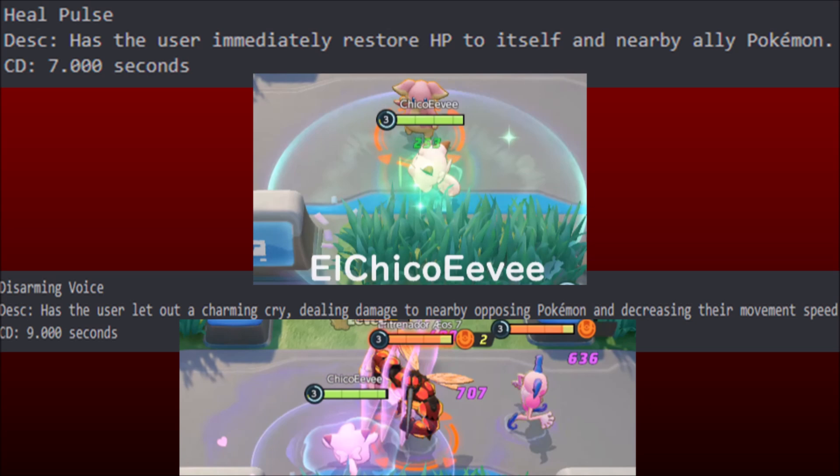Disarming Voice. Now this move looks nuts. Has the user let out a charming cry, dealing damage to nearby opposing Pokemon and decreasing their movement speed. But look at that damage — 700 to the Buzzswole, on a support starter move. And then a nice little chunk onto the Audino.